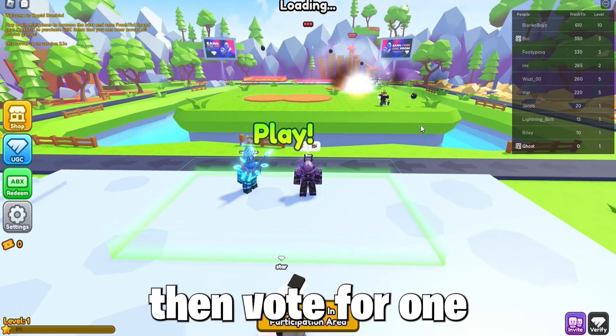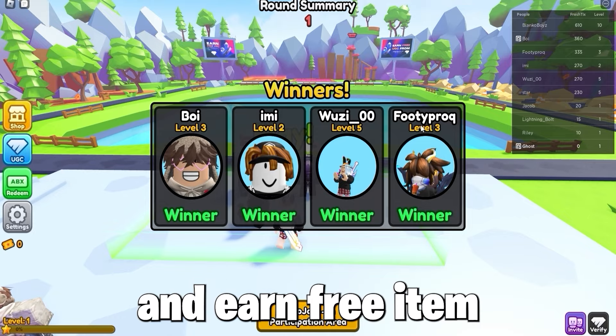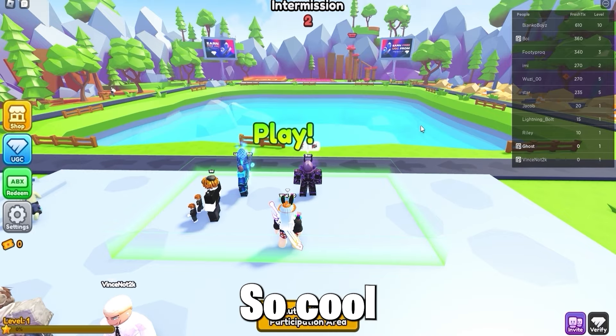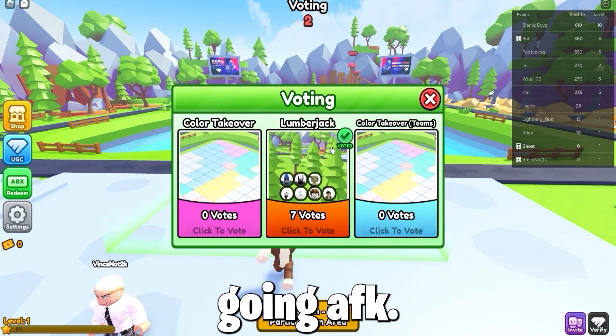So wait for a minigame to finish, then vote for one and play different minigames, as this is a fun way to play and earn a free item by winning and leveling up. It's a cool game to get a free item, as it's quite easy and fun to play instead of going AFK.